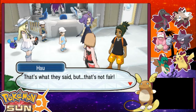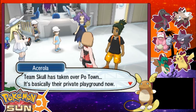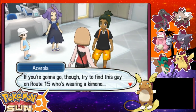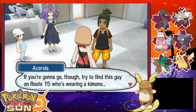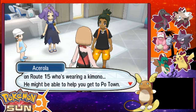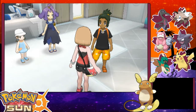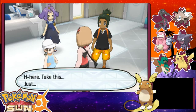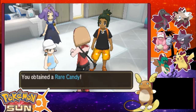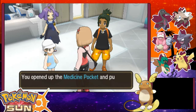Team Skull has taken over Poe Town — it's basically their private playground now. If you're gonna go though, try to find this guy on Route 15 who's wearing a kimono. He might be able to help you get to Poe Town. Here, take this. Just get my young goose back for me. Thanks, young girl. Alright, I guess that's all the dialogue I get. Does Lily say anything? Pokémon being abducted like that, maybe even hurt — I just can't stand the idea. Tabby, please help them.